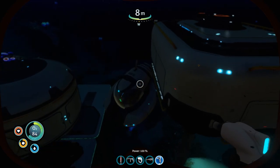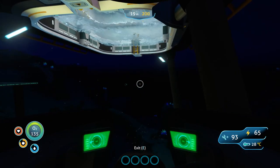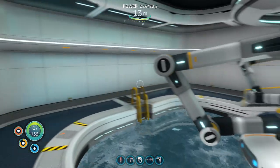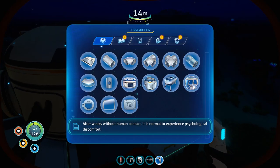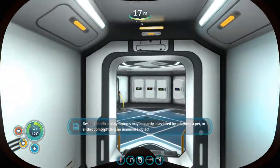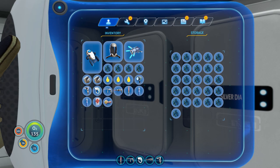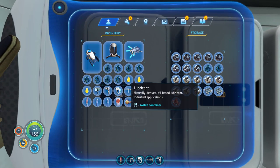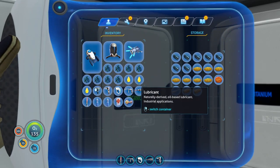Okay, let's move you. Should we dock you in the moonpool? Oh! Very cool, very cool. Now we need to put a connection into the normal base. After weeks without human contact it is normal to experience psychological discomfort - research indicates symptoms may be partly alleviated by adopting a pet. Oh okay - why have I got lithium? I picked that up when I was in the forest. We need organics - green, there we go.